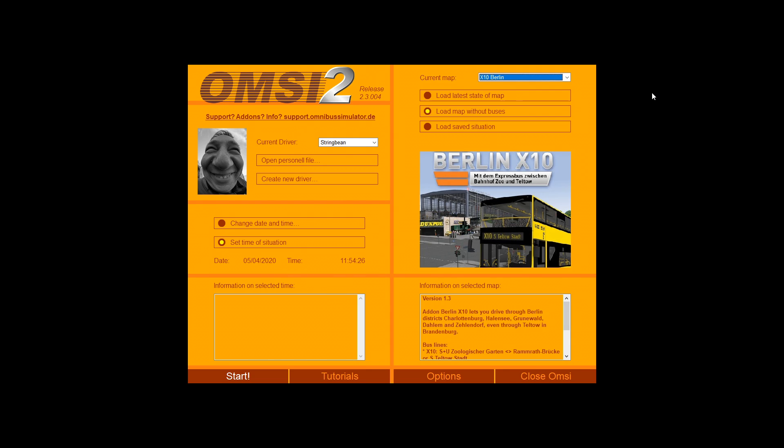Hello everybody. I thought what I would do is a quick tutorial showing you how to load up the 115 route on the Berlin X10 DLC. First of all, as you can see here we've opened OMSI. The first thing you want to do is go to the top and make sure that you've got X10 Berlin entered — you don't want the others. Most importantly, you then select the middle box which says 'Load map without buses'.